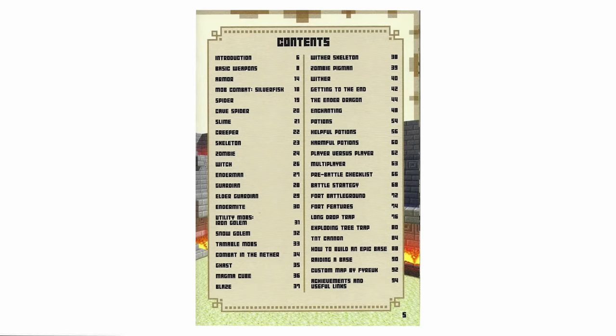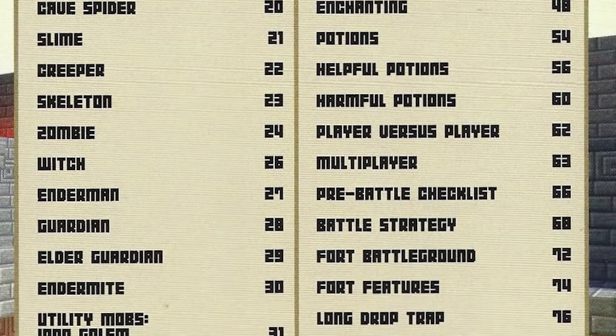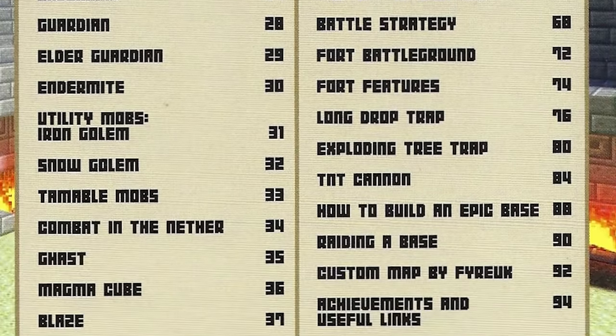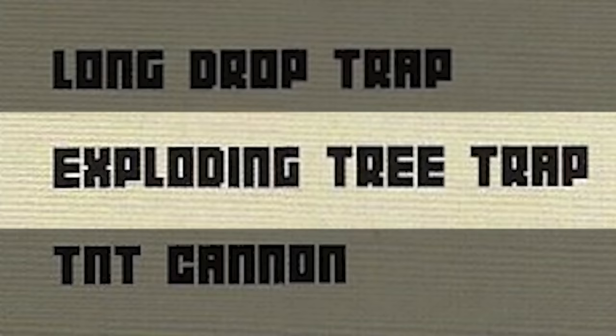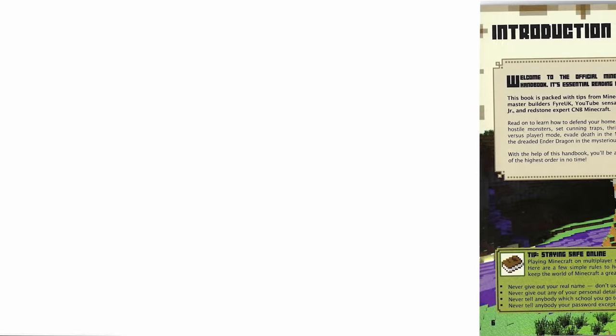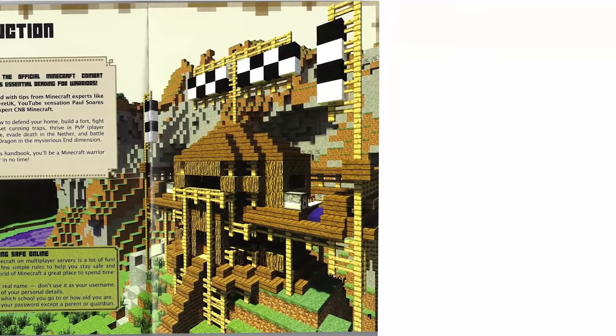When you first open the Combat Handbook, you'll see a table of contents, just like any other book. After a brief look-over of this page, you'll notice that there's quite a lot of topics — everything from potions and mobs to an exploding tree trap. I think I'll start from the beginning, as I'm hoping to get the most information as possible from the book.